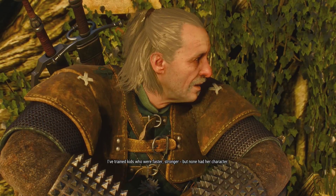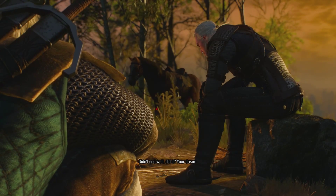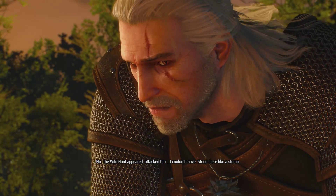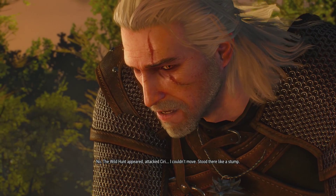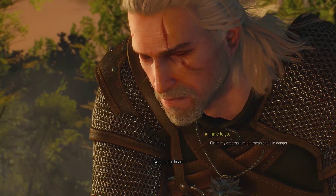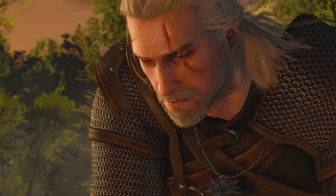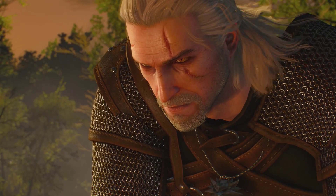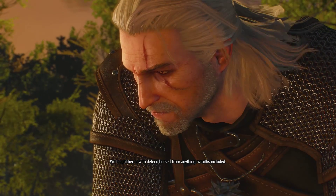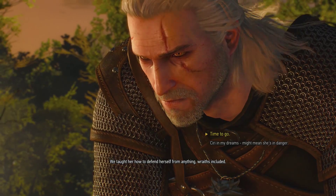I've trained kids who were faster, stronger, but none had her character. Her eyes are so creepy. It didn't end well, did it — your dream? It's a nightmare, of course not. A Wild Hunt appeared, attacked Ciri. I couldn't move — stood there like a stump. It was just a dream. Ciri is in my dreams, and by me she's in danger. She's not dead — she's alive. In the past when Ciri'd appear in my dreams, something was wrong. We taught her how to defend herself from anything, wraiths included.